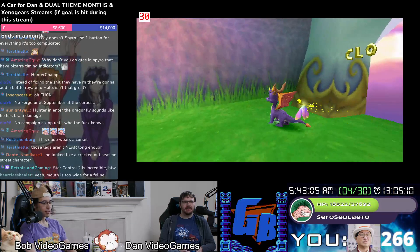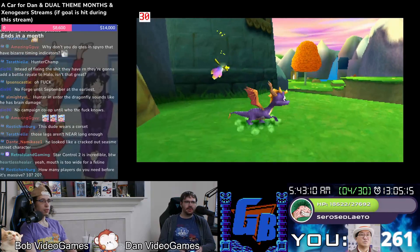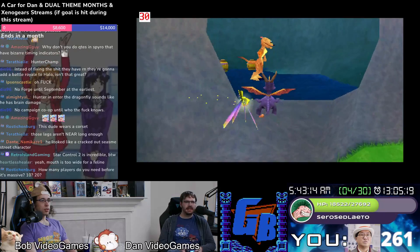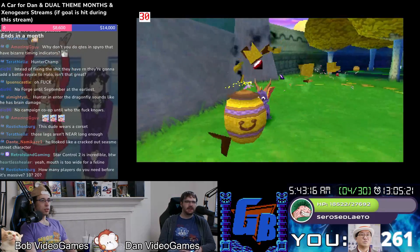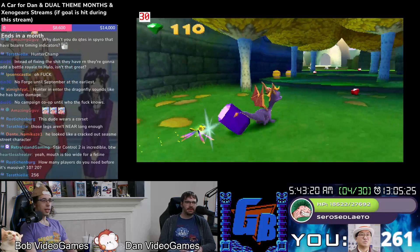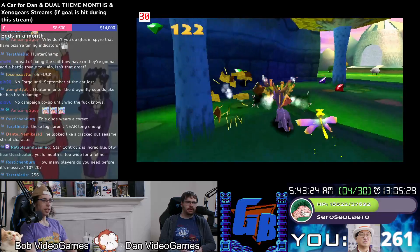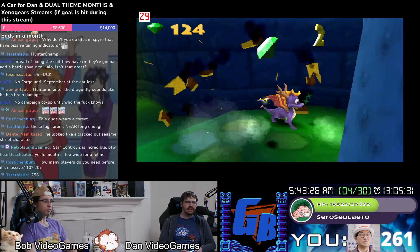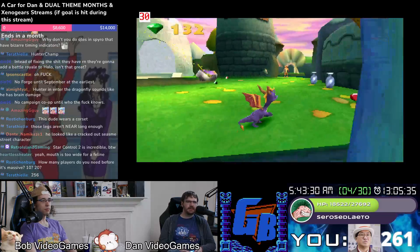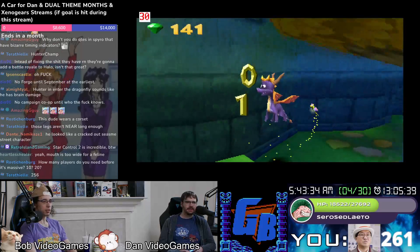A lot of things actually pop in at about that range. Insomniac's whole thing is that they were actually renowned for having like infinite draw distance — because not a lot of PS1 games do this. Like Ape Escape doesn't do this. You do see quite a ways and it looks cleaner. You can see a lot of limitations in some of the assets, but you can see so far into the distance.